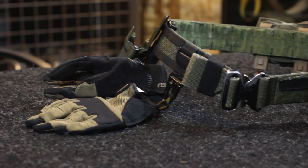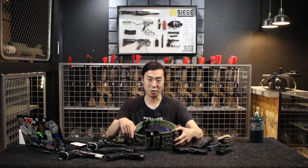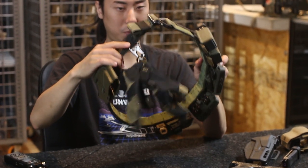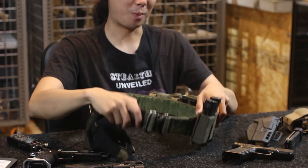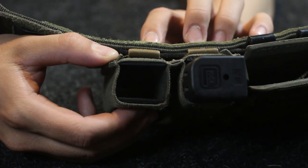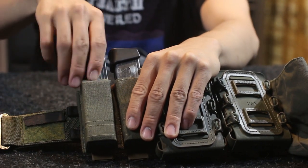I'm using a Persec Sierra V1 belt here — if you don't know what that is, go check out our Persec Gear Chairsoft video. On the belt, going from the clock system, at about 11 o'clock I have two pistol mag pouches. These pouches are made by Estac and they have a Kydex insert. They're on the pricier side and you can find clones or different open-top mag pouches, but I've been using these for a few years now with absolutely zero complaints.